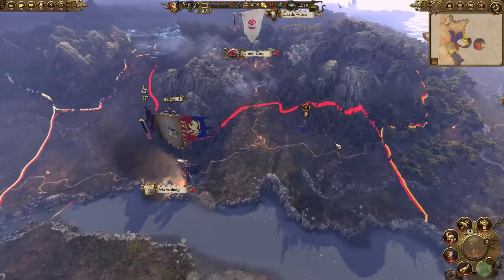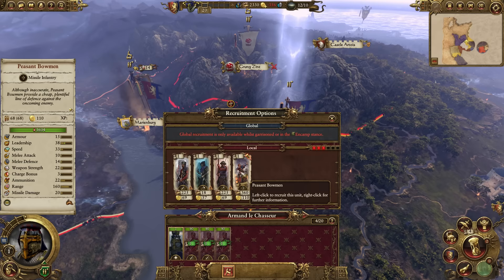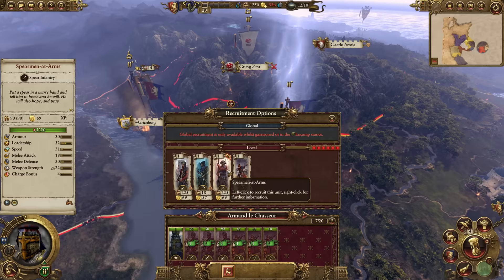Though the auto-resolve is against us, we'll just siege Marienburg for one turn and build up our troops — three men-at-arms and three bowmen. Build men-at-arms; do not choose spearmen, because if you choose spearmen the auto-resolve will be either a loss or a pyrrhic victory.